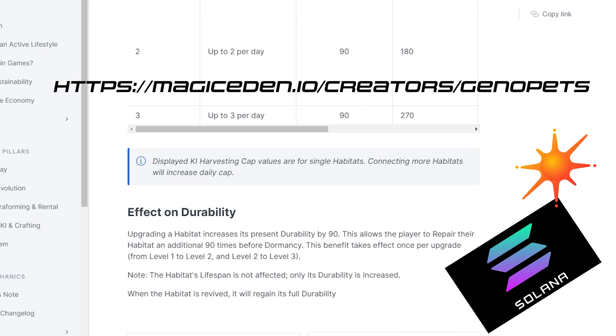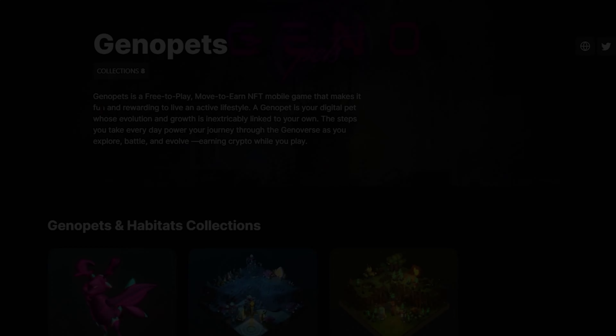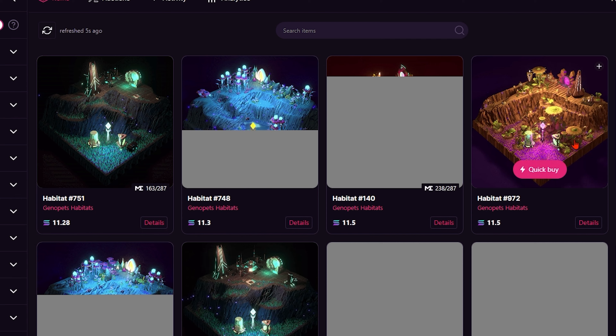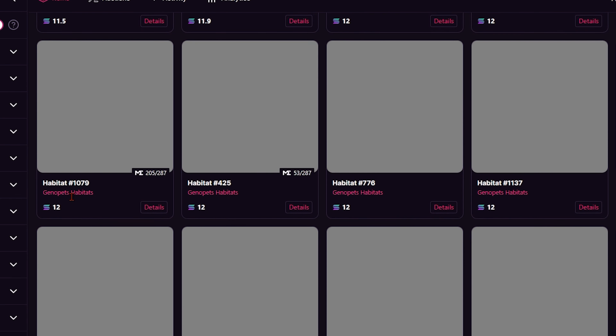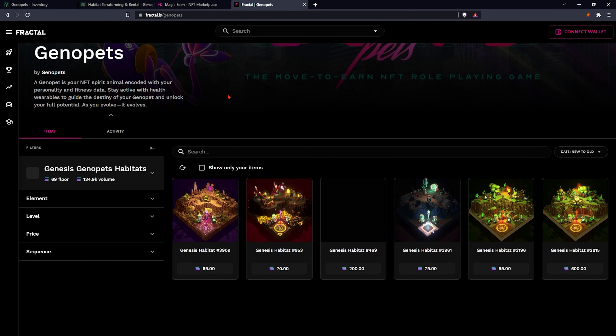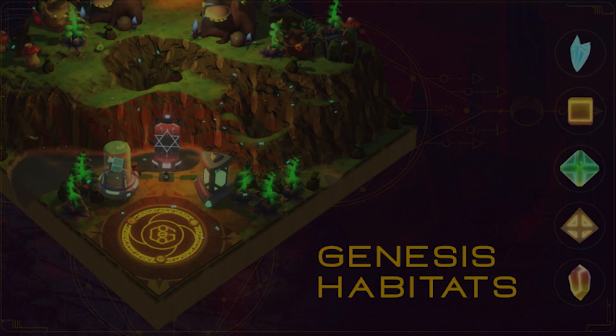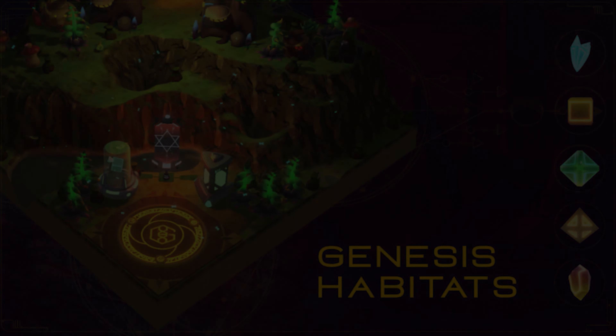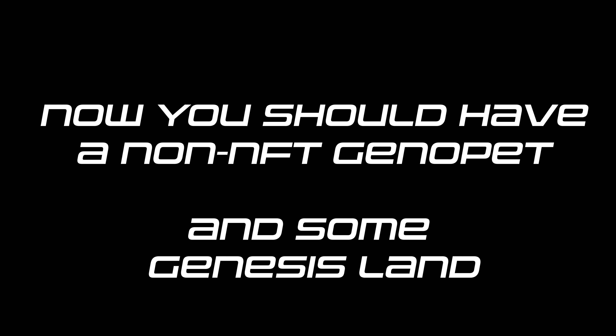We're going to walk you through how to purchase a Genopet or a piece of land. You go on to magiceden.io, ensure your Solana wallet — in our case Soul Flare — has some Solana in it. Select which item tab you are looking for and start viewing all the different items on display. Regarding land, genesis land is much more beneficial from a refined crystal and energy perspective. The element doesn't matter — that's merely preference. What does matter is the level of the land and whether it's genesis land or not. The prices on the marketplace will reflect these differences.